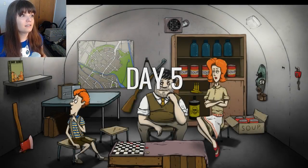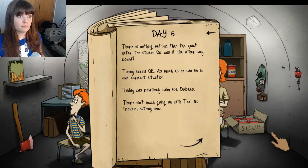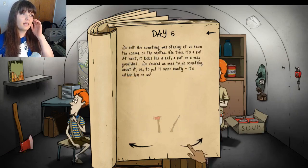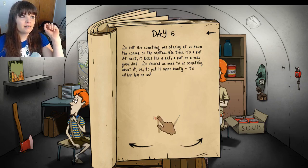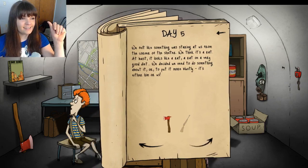Day five. Still looking pretty good. There was nothing better than the quiet after the storm — or was it the other way around? It seems okay. Dolores is fine. Ted's fine. We felt that something was staring at us from the corner of the shelter — we think it's a rat. At least it looks like a rat on a very good diet. We decided we needed to do something about it: it's either him or us. Let's use the axe — I'd rather lose the axe than my gun right now.